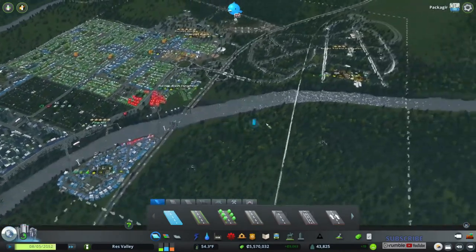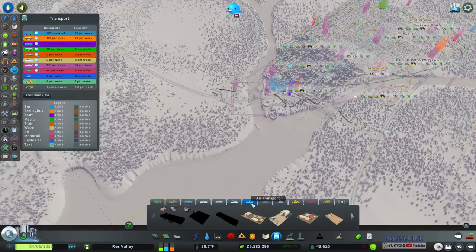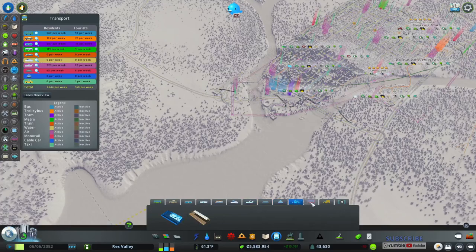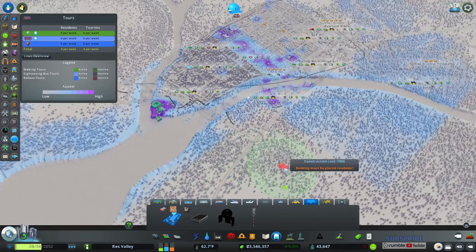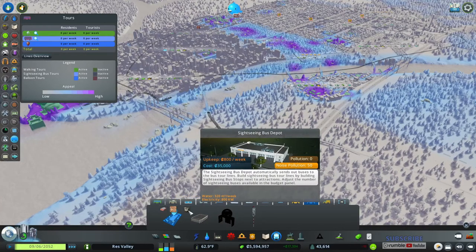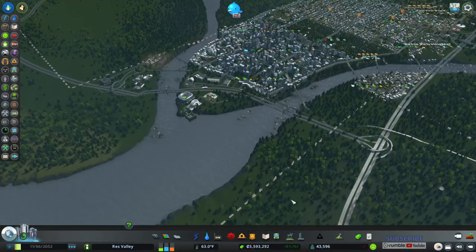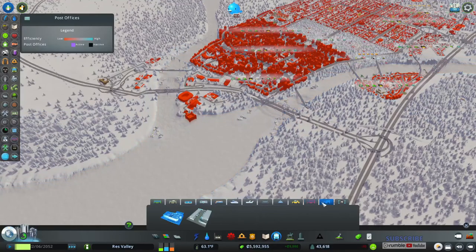I'm going to wait on the train stations for now. I can't do the airport stuff yet. These are the blimps and the taxi. We could do tours — a hot air balloon tour, a sightseeing bus tour — but I'll hold off on tours for now since I don't have anything built up to actually show anything for the tours.